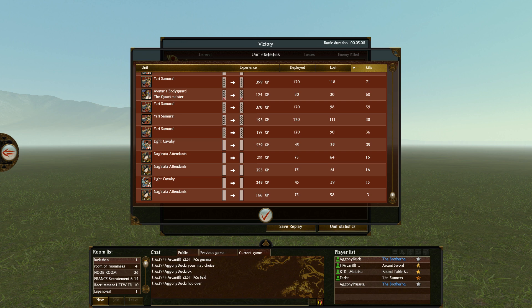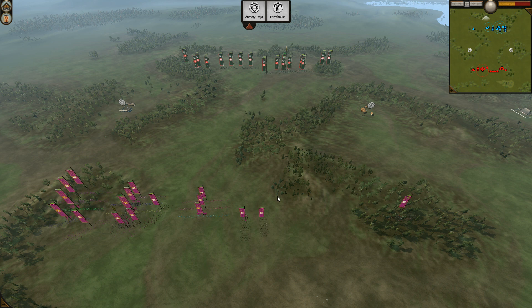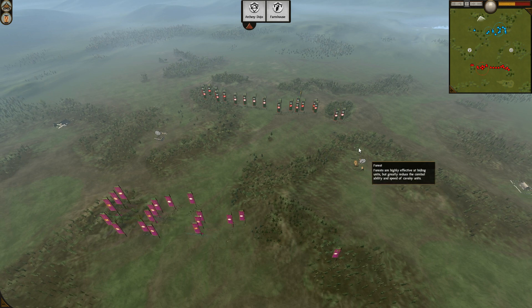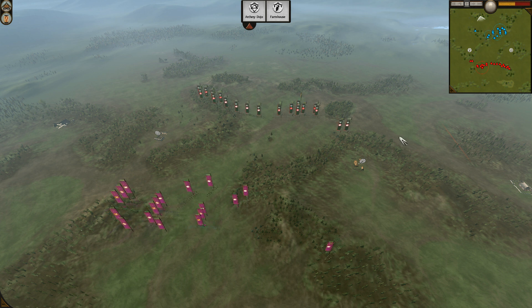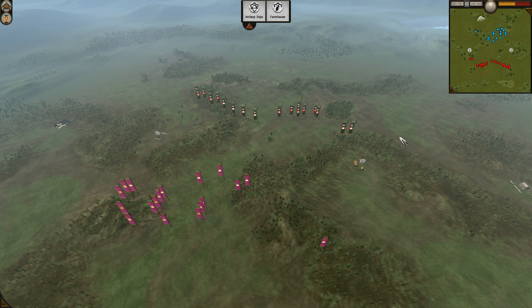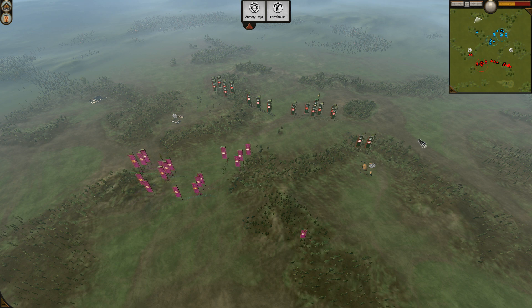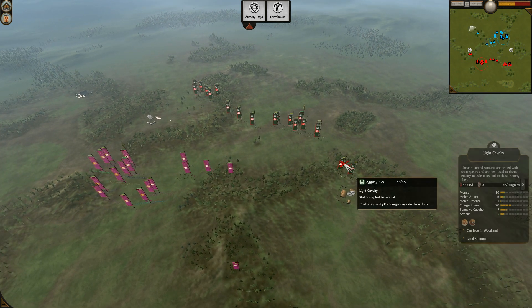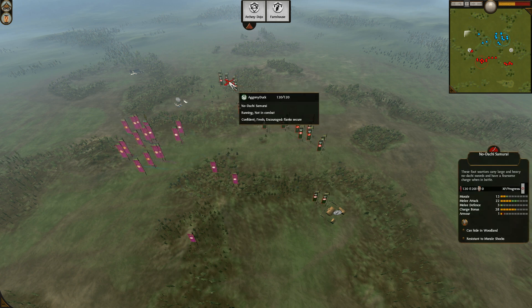So, my fellow Shogun 2 players, Zarib here with the Prussian Prince and Majutsu. Hello. Hello. We are casting the second game of the match between Agony Duck and Arkany Zest, group stage of the Red's 1v1 domination tournament. In the first game, Duck lost, which is a bit unexpected, but it wasn't played well. He's definitely underestimating his opponent and doing very risky stuff. Will you go over Duck's build?